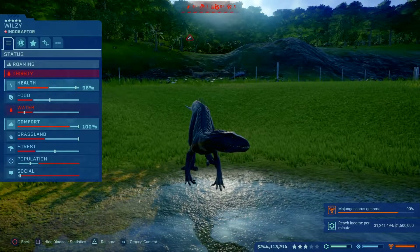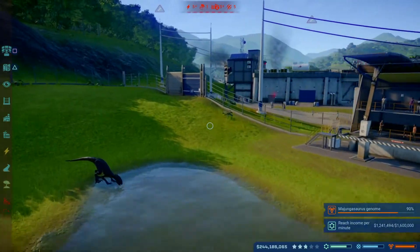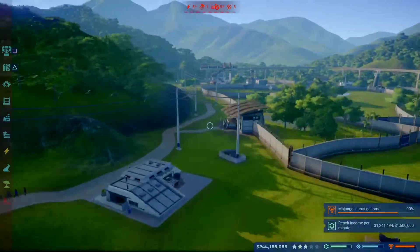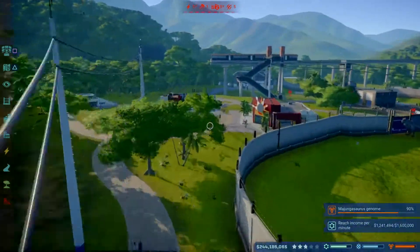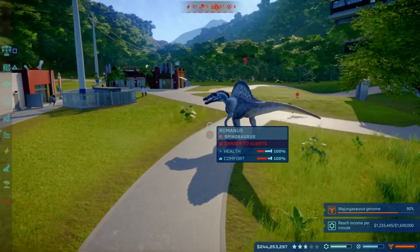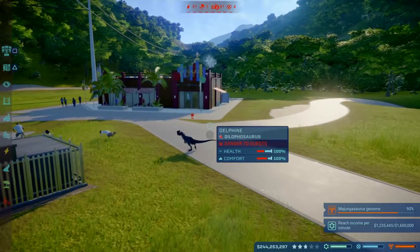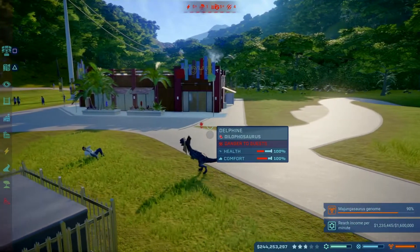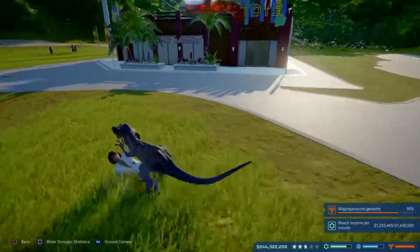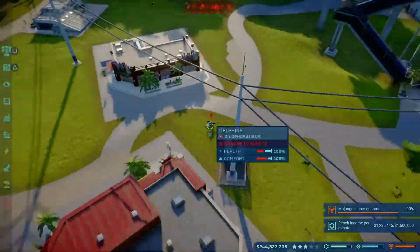I'll name it Willzy. It's having a drink - more interested in a drink. Open up the gates. Spinosaurus. Dilophosaurus. It actually spits poison and then jumps on them. That was quite cool.